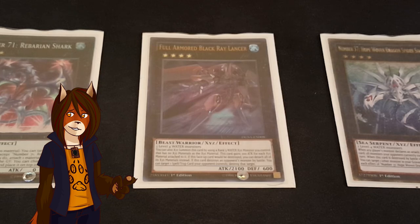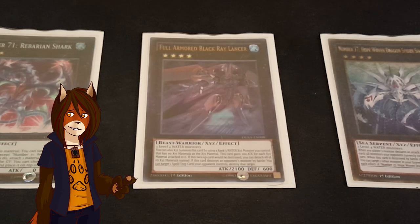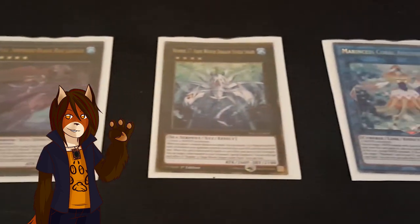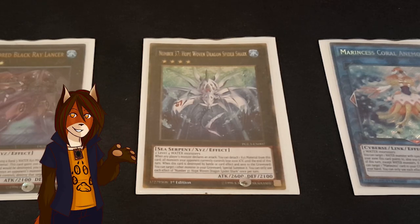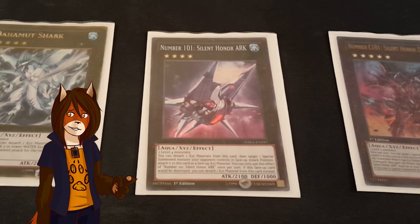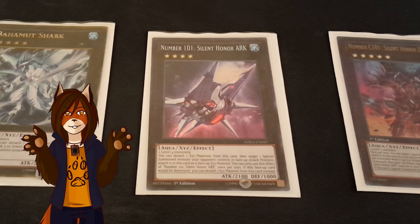One Full Armored Black Ray Lancer. I can special summon him by stacking him on top of a rank-3 Xyz monster, or I can summon him using 3 materials. He gains 200 attack for every material on him. If he destroys something by battle, he can also target and destroy a spell or trap on the opponent's side of the field, and if he would be destroyed, he can attach all materials instead. One Number 37, Hope Woven Dragon Spider Shark — basically a forerunner in my deck for when I don't know what I'm up against. When any monster declares an attack, I can detach a material and all monsters on the opponent's side lose 1,000 attack until the end phase, and if he would be destroyed, I can target any other monster in my graveyard and special summon it. One Number 101, Silent Honor Arc — by double detaching, I can target any opponent's attack position monster that was special summoned and attach it to him as Xyz material, and if he would be destroyed, I can simply detach a material instead.